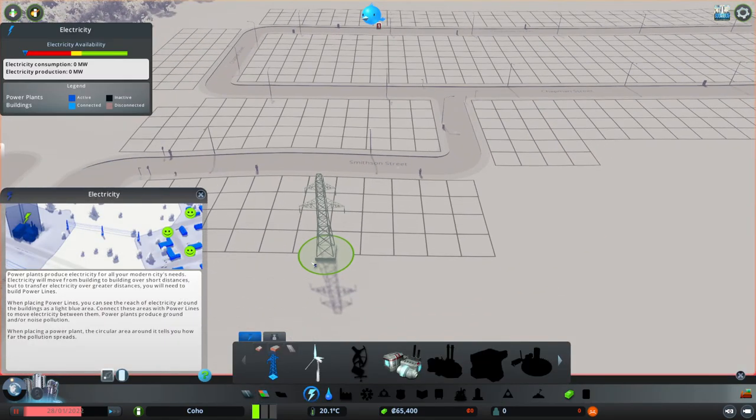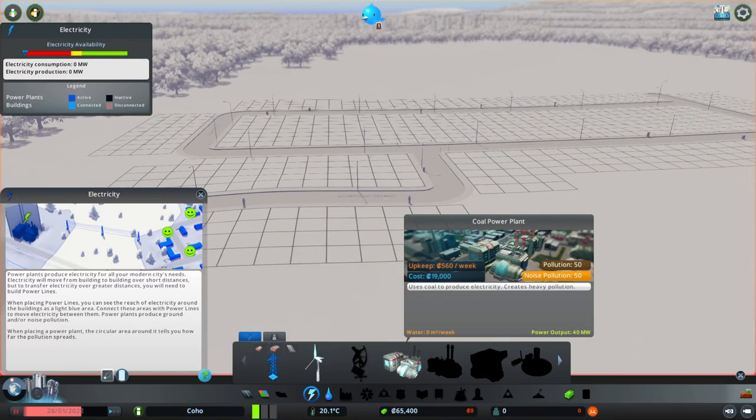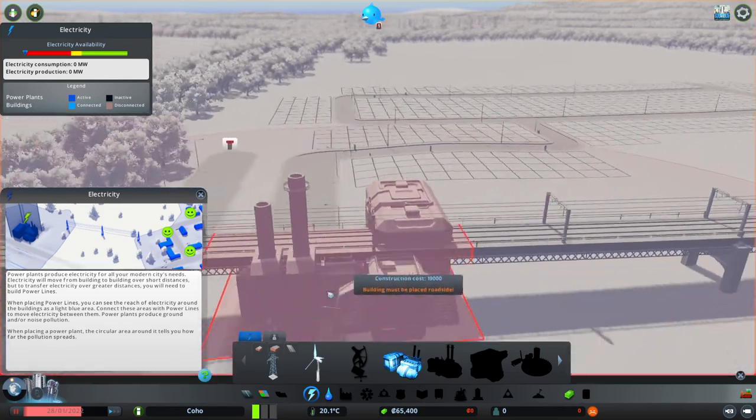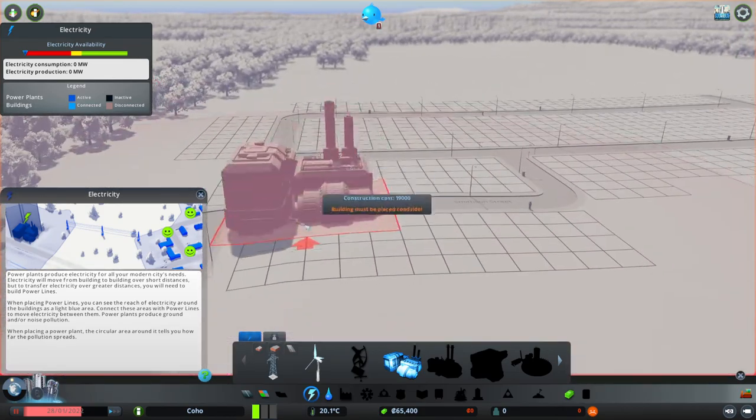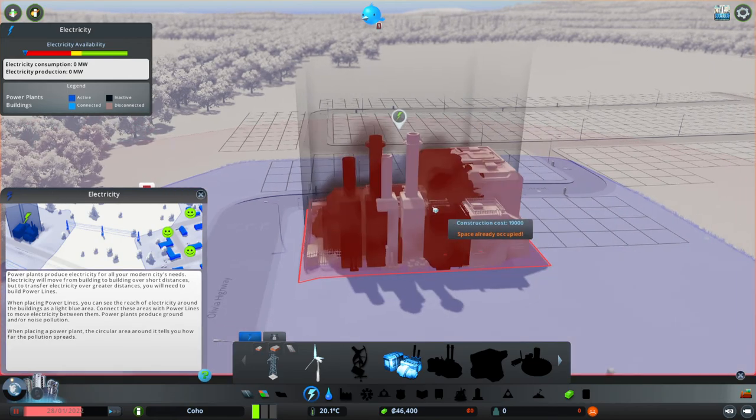Zoning — but don't we need power first? The coal power plant costs 19,000. I forgot what the currency is in this game — I know it's made up, but we'll just call it dollars for simplicity's sake. We are going to go with the coal power plant. Wow, that's a big boy. We'll place it right here at the beginning.